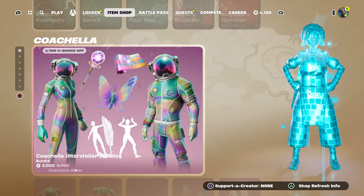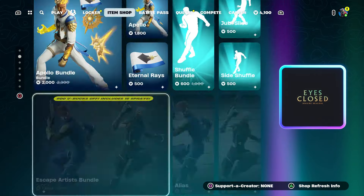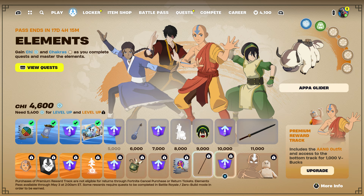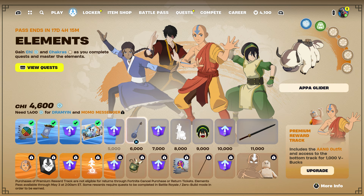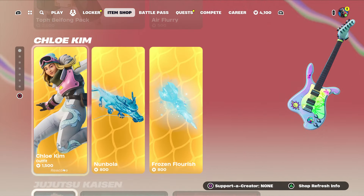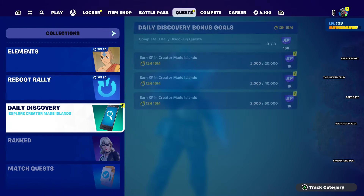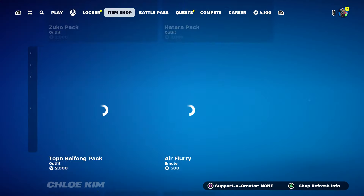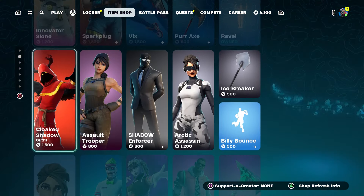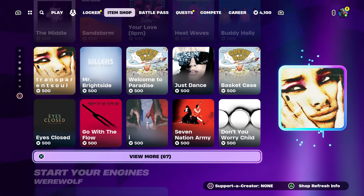Before we start the video, I'm also going to be giving out some skins from the item shop. If you want any skin, make sure to leave a like, subscribe, and turn on notifications. If you want the avatar I can only give it by gift card. Leave your name in the comment section below, like the video, subscribe, share the video, and watch the whole entire video till the end.